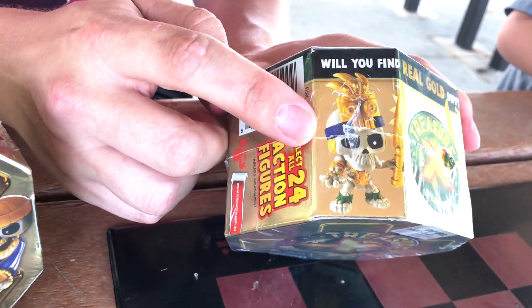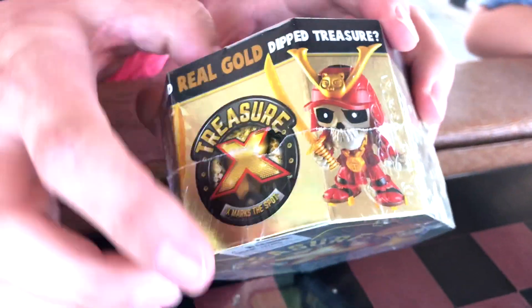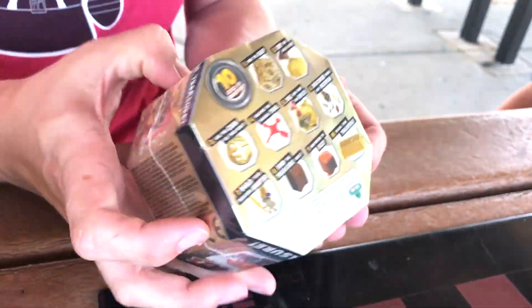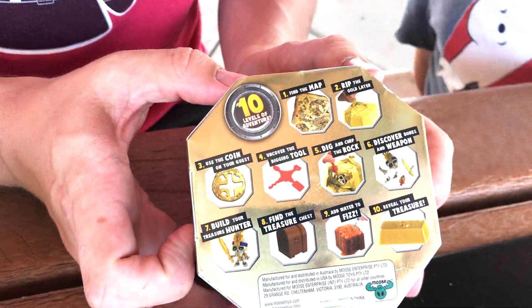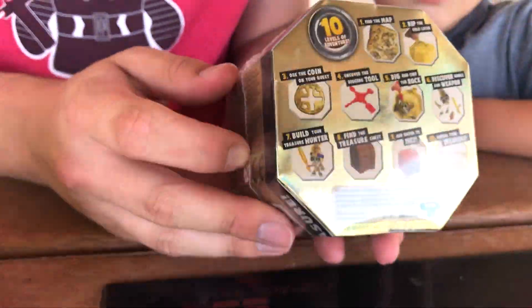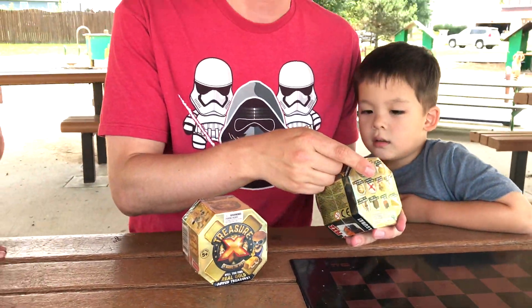Look at these cool toys. There's a skeleton warrior and we've got a skeleton samurai. It's got ten levels of fun and adventure here. You get your little digging tool and you dig out all the cool stuff. X marks the spot. So let's get looking for treasure!